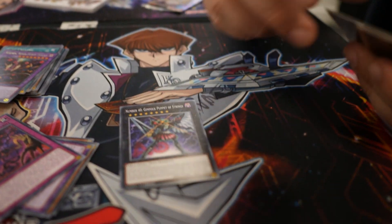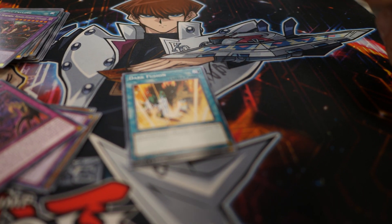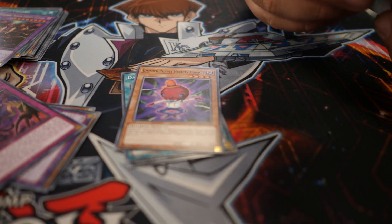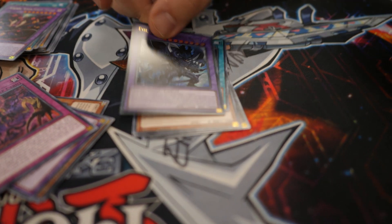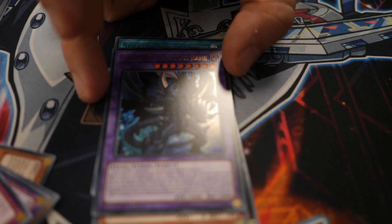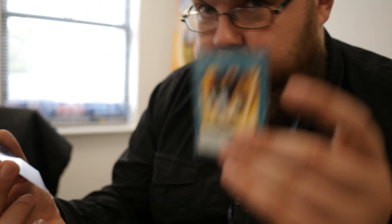On to our second to last pack. We have Gimmick Puppet of Strings. We have another Dark Fusion. We have Gimmick Puppet Humpty Dumpty. We have Supreme King's Castle. And we have an Ultra Rare, ladies and gentlemen — Evil Hero Malicious Bane. Ultra Rare — that looks absolutely beautiful. This is an Evil Hero Fusion card. It requires one Evil Hero Monster and one level five or higher monster. This card must be fusion summoned with Dark Fusion.